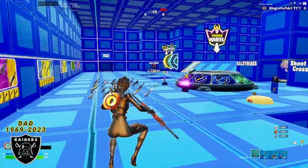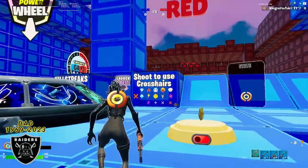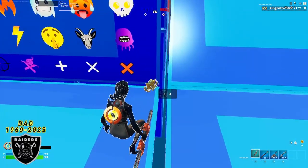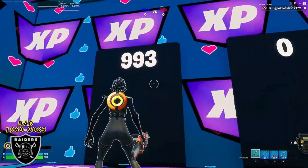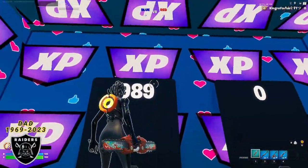Alright everybody, once you spawn into this map you're going to see a whole lot of stuff going on, but it's alright. We're just going to simply walk over here to where it says shoot to use crosshairs, and you're going to notice this little spinning Battle Pass symbol on the bottom. Go ahead and interact with this button here with the winky face and you are going to teleport to the timer room. Look how beautiful this room is — there's XP all over the place. All you have to do is chill out here and wait for this timer to expire.